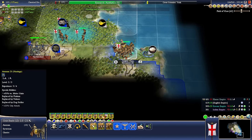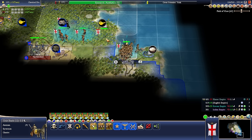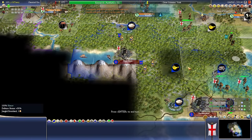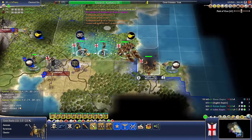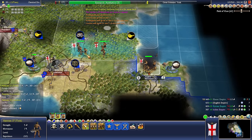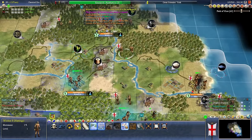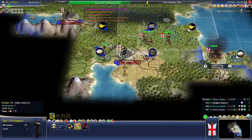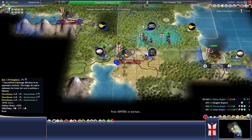We have swordsmen, which is pretty good. I'll leave one axeman behind for defense. Fortify up. You're going to wait there. These guys are going to wait. You're going to cottage. We're going to wait a turn or two to get a discount on our espionage operation over here.